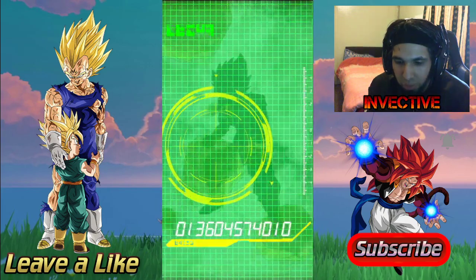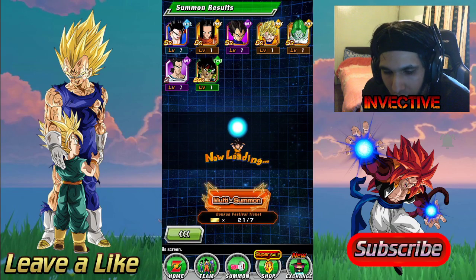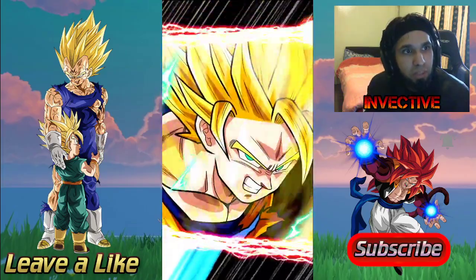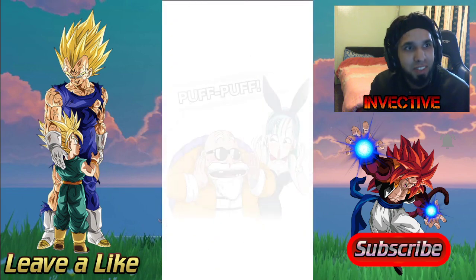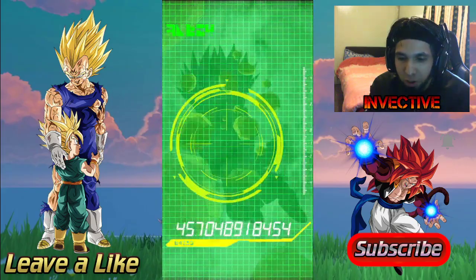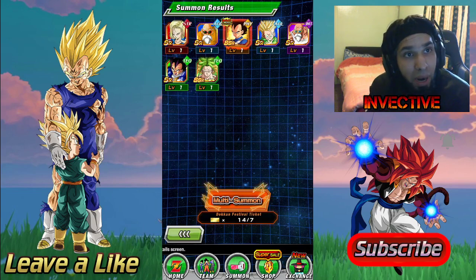Let's see if we can get anything useful. Is that STR Super Saiyan Goku which I don't have? We got Bardock, okay not bad. On ticket summons you're guaranteed one SSR as the seventh unit — we've got four characters here. Something good's coming. We got Transforming Vegeta — not bad — but I've already got him rainbowed. Unfortunately he was pulled on the ticket banner so I can't exchange him for any coins, so he's hidden potential fodder. We also got Krillin who got his EZA recently — pretty good. Not bad, one Dokkan Festival unit there.